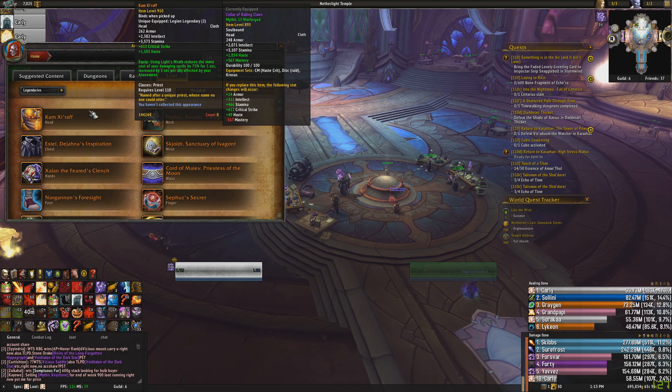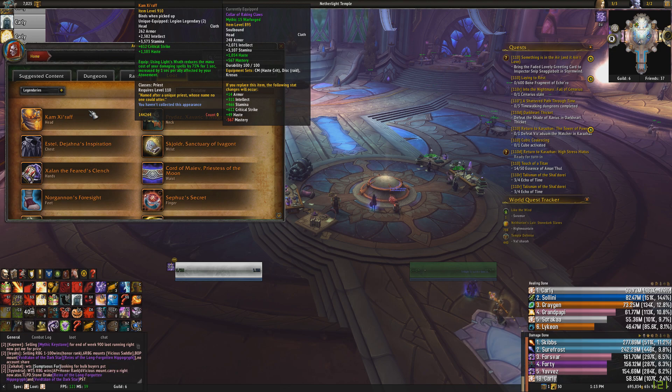Starting with the new helm — it's actually quite good. It's got high haste and crit, so good stats at item level 940, which is fairly important. The use effect gives you 75% mana cost reduction on your spells for every second after you use Light's Wrath. So if you use Light's Wrath at 20 stacks, you get 25 seconds of 75% mana cost reduction on your offensive spells.